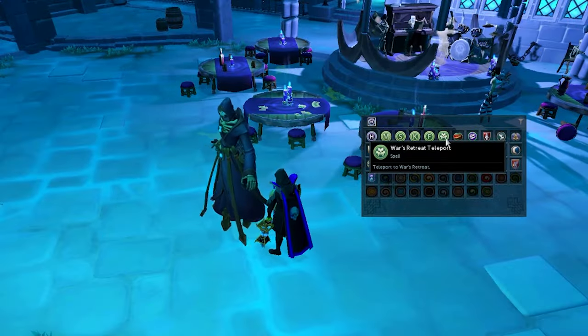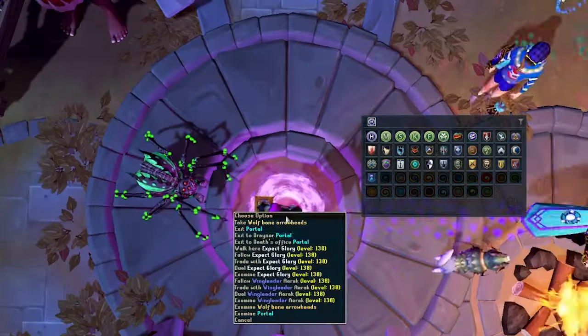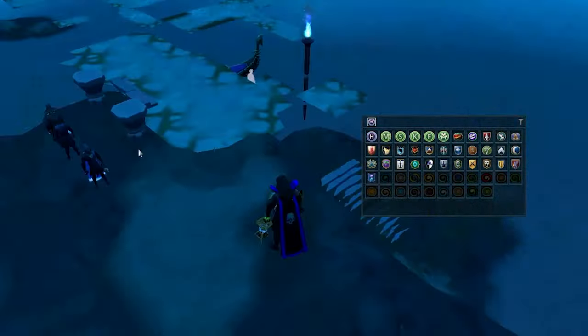A fast way to get to the City of Um ritual site without the teleport is to teleport to War's Retreat, exit to Draenor, and then click on the portal.